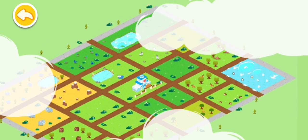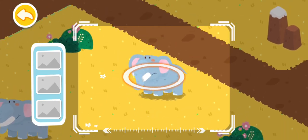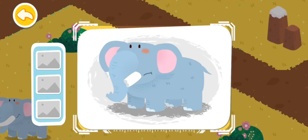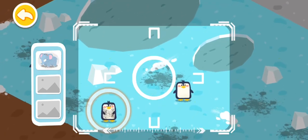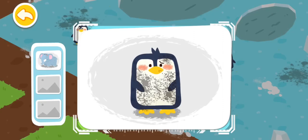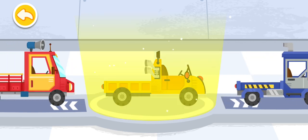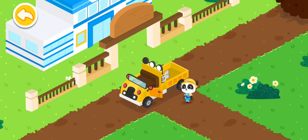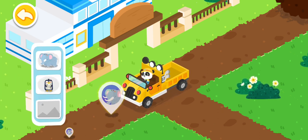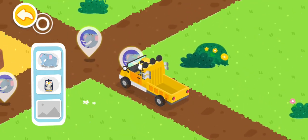Let's find out which animals also need our help. An elephant with broken tusks is found. A dirty penguin is found. Choose a truck and pick up the injured animals. Follow the animal icons and you will find the injured animals.